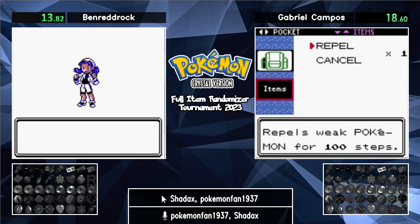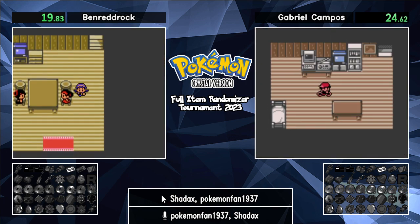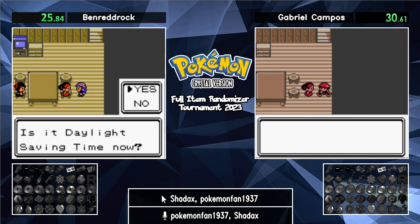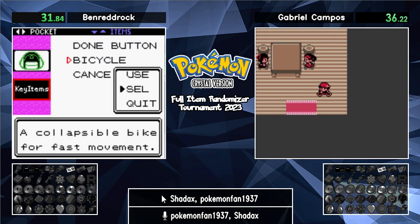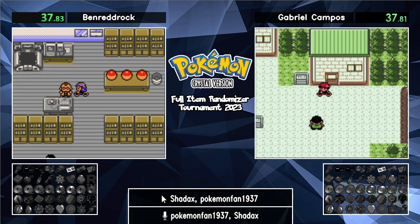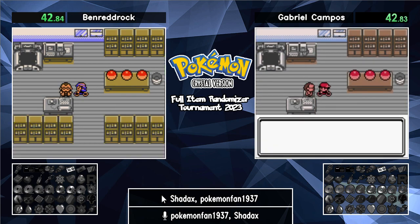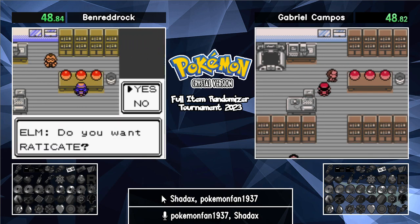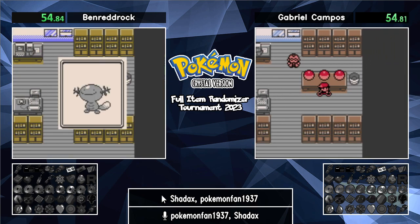So the rules of this randomizer, for those who are not familiar with it, is that players are going to go on a hunt to find all 16 badges and the Pokégear plus the Radio card and the Expansion card. All the items in the game are shuffled into a big pool, and all the balls you find on the field will contain a random item from that pool. It can be a random badge sitting on the ground, or it can be given by Professor Elm's assistant. You just need to find all of them and beat Red at the end.